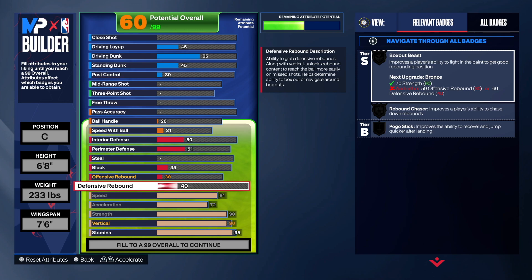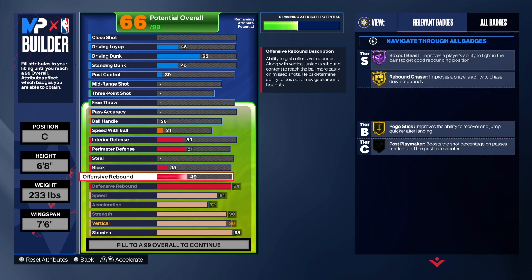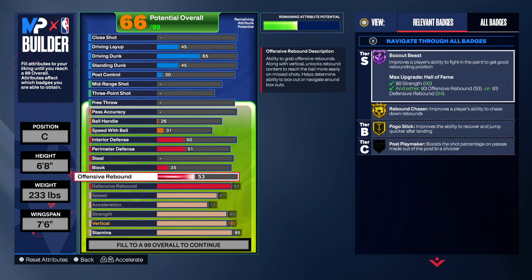Now we're going to defense, which is very important. Go 94 on defensive rebound — I decided to just max that out. Go 86 on the offensive rebound. You're gonna be able to snag like crazy with this build. You get gold Pogo, gold Rebound Chaser, and Hall of Fame Box Out — just from these attributes alone, this build is looking unbelievable.